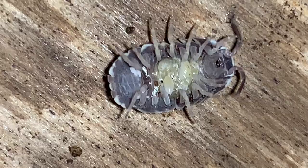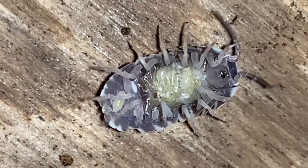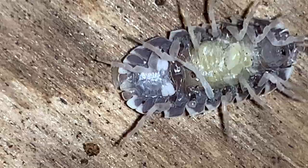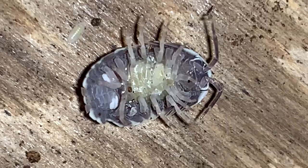Right here we've got a female and she is just giving birth. The yellow area there is a pouch called the marsupium where she holds her eggs, and you can see a newborn that has just emerged from the marsupium. A baby pillbug — a baby zebra pillbug, Armadillidium maculatum — and a few more that are going to come out.